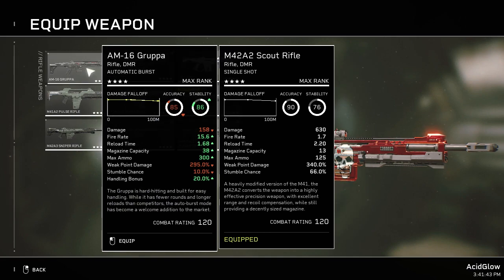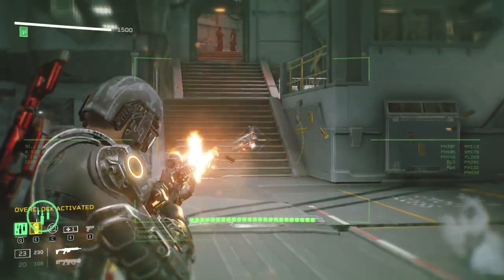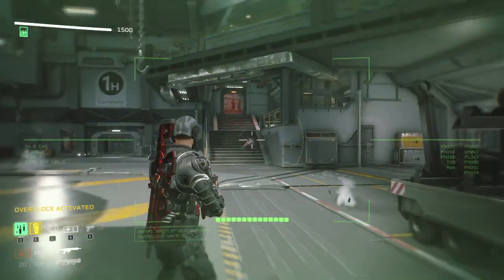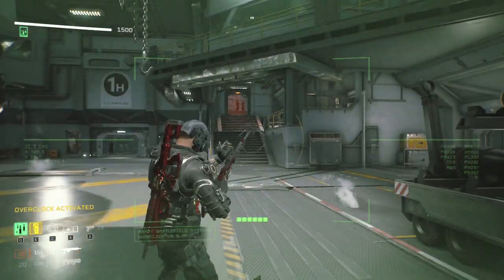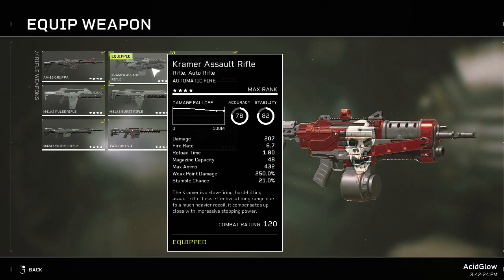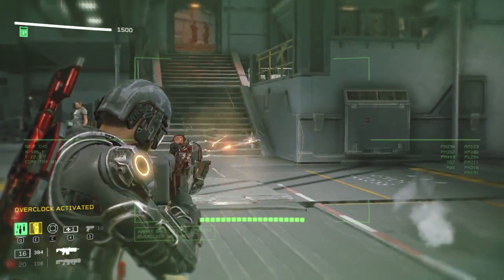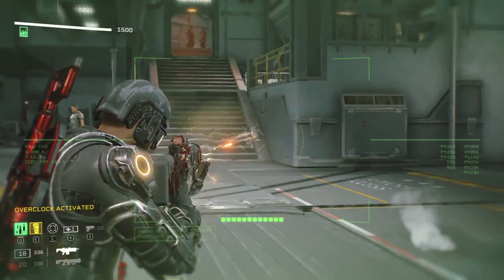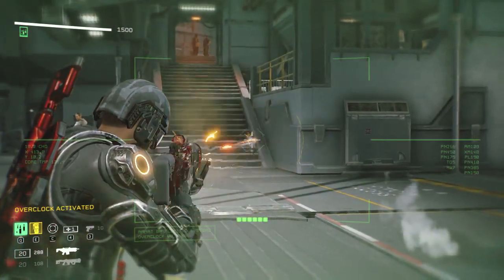If you prefer burst fire, the AM16 Grappa has a high magazine size with decent damage and automatic fire — just hold down the button and shots continuously fire. The recoil is also very manageable. If you want a good automatic rifle, try the Kramer assault rifle — it's got great damage and a large magazine size, with a little recoil. The standard pulse rifle is also good, but I prefer the Kramer for automatic rifles.